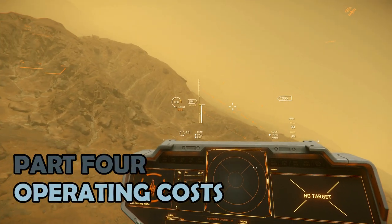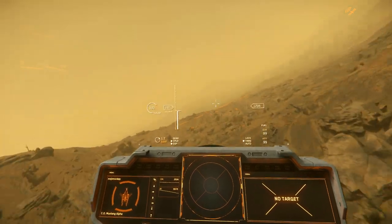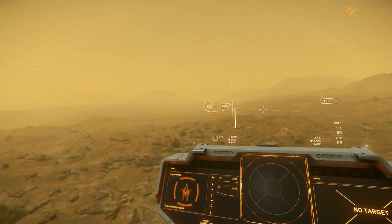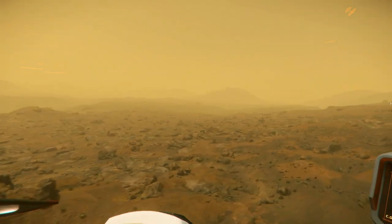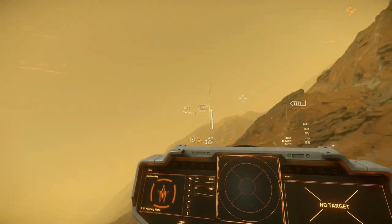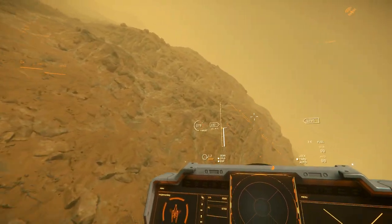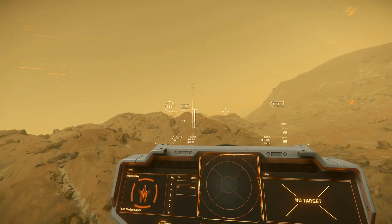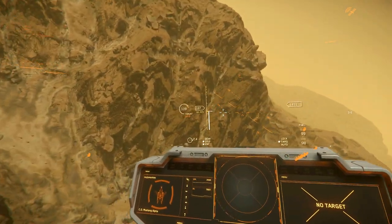Part 4: Operating costs. Thankfully, the Mustang is cheap to refuel, repair, rearm, or even replace. The challenge comes in what avenue you choose to cover that cost. For a starter ship in the Mustang Alpha, the options are very limited. In an Aurora or a Reliant, there are lots of options — combat, delivery, contract missions, etc. In the Mustang Alpha though, it's pretty much just combat missions against the weakest of opponents, or using the tiny cargo bay to make measly profits.